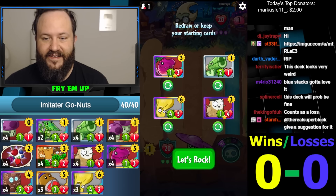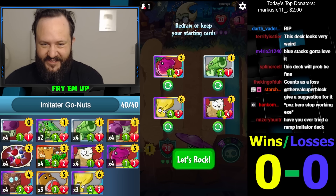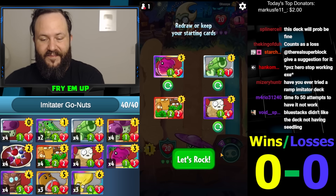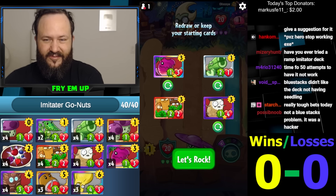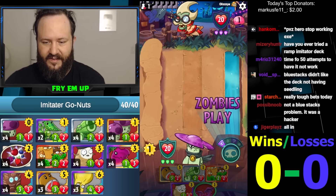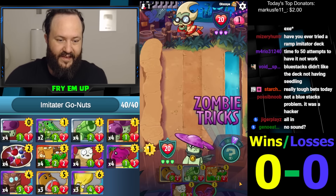Pine Clone's gonna carry the deck perhaps. So tempting to keep Brainana into Brainstorm — it's usually really good — but I think we really gotta be more disciplined and look for Go-Nuts. So this should be fine: we have Imitator, Go-Nuts, Shellery. Is this three bad now since we have Imitator? Let's look for like a Berry Blast or something else, or Jumping Bean. I don't got a lot going these first couple of turns, hopefully the opponent is not spamming con-men and stuff.